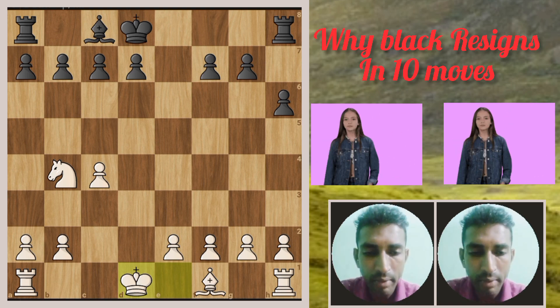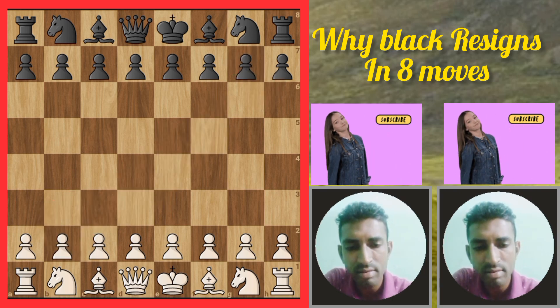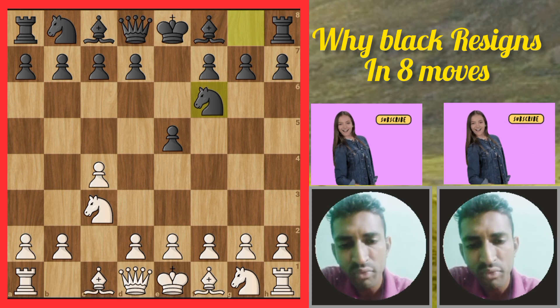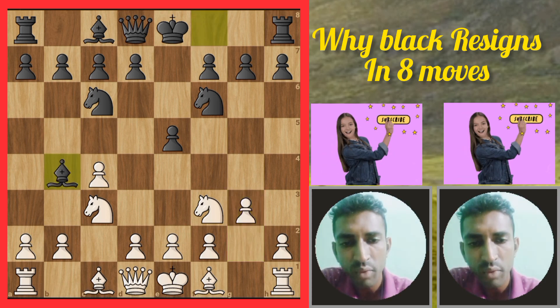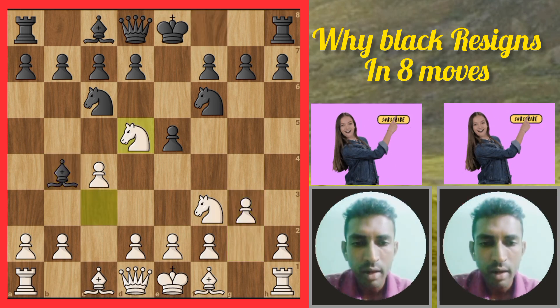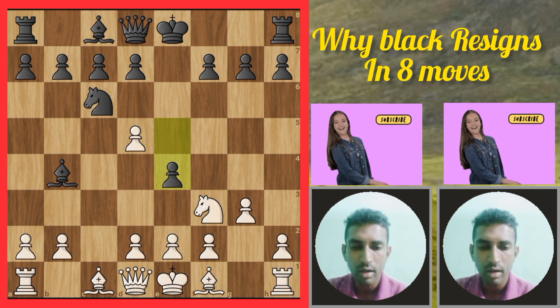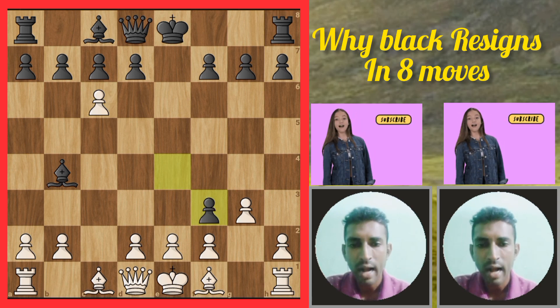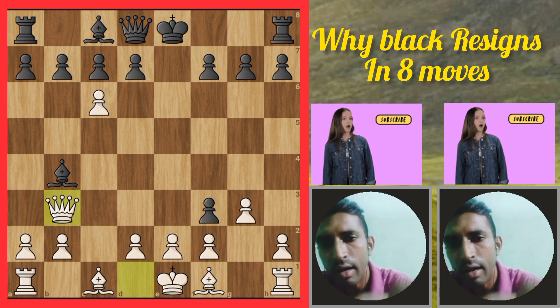If you enjoy this video please subscribe and press the bell icon. Chapter five: why did black resign in eight moves only? Let's start — c4, e5, knight c3, knight f6, knight f3, knight c6, g3, bishop b4. White plays knight d5, then knight takes d5, pawn takes d5, e4, d takes c6, then e takes f3. After that, queen goes to b3, now taking the bishop.